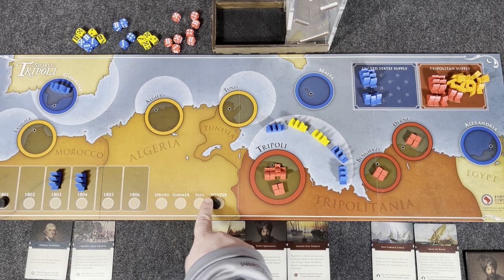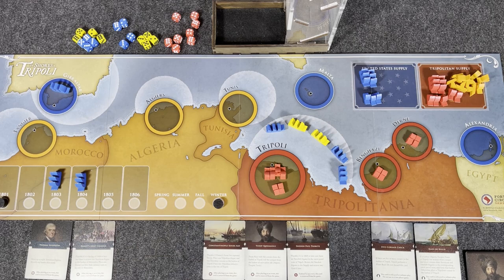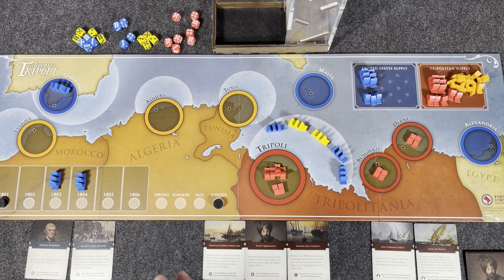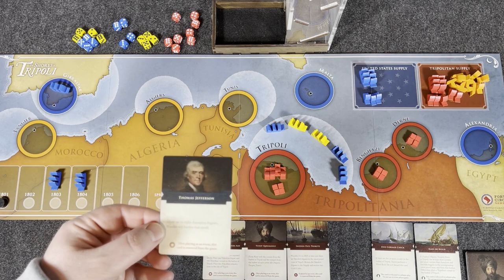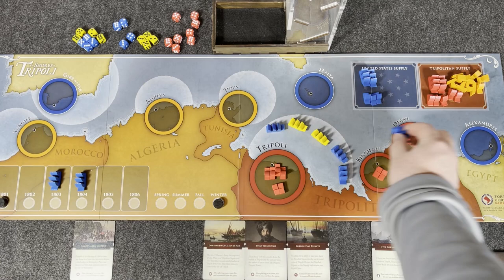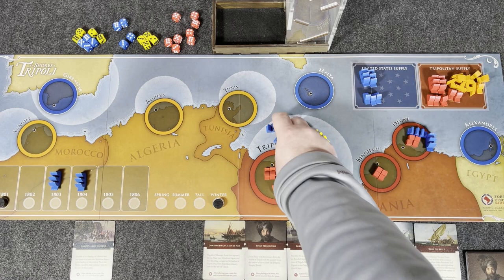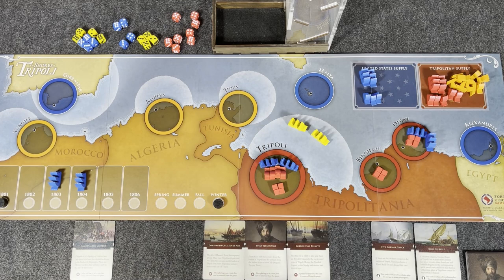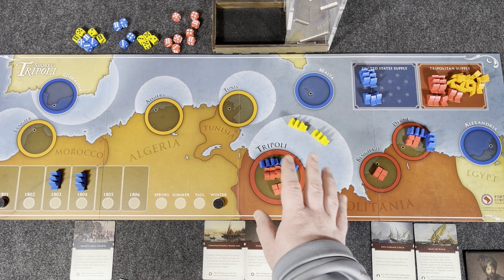Move the marker to Winter 1801 — the final turn of the year. For our action, we'll play the Thomas Jefferson core card: move up to eight American frigates and resolve any battles that result. We grab a frigate from Gibraltar and move it to Dern. We move one frigate from the Tripoli patrol zone to Dern as well. Then we send two American frigates into the harbor of Tripoli itself. I wouldn't normally recommend this, but I want to show off a couple different aspects of the game.